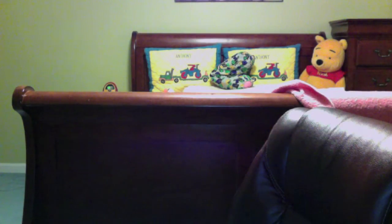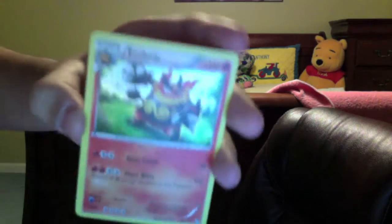Okay, for the Zekrom pack now. Snivy. Timburr. Tepig. Petilil. Patrat. Devotion. West Power. Krokorok. Tepig Reverse. And Ember Hollow.